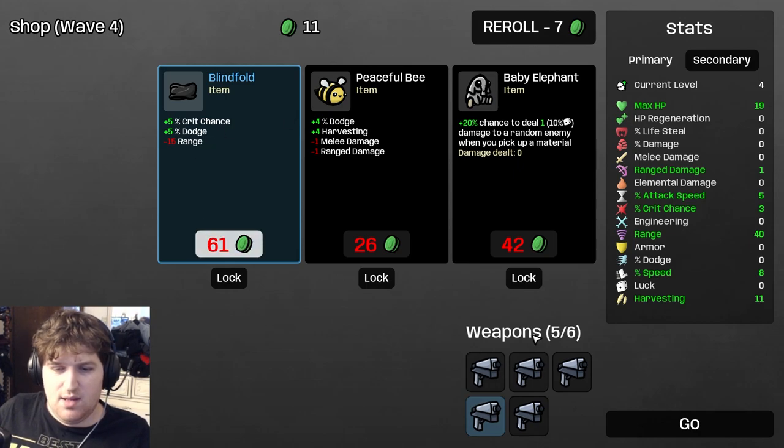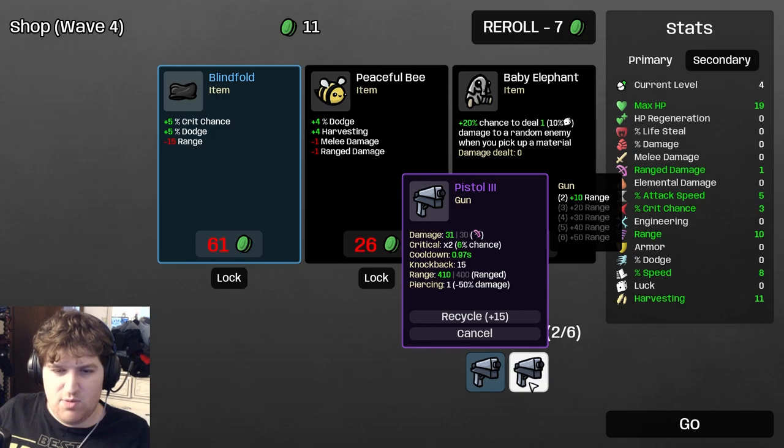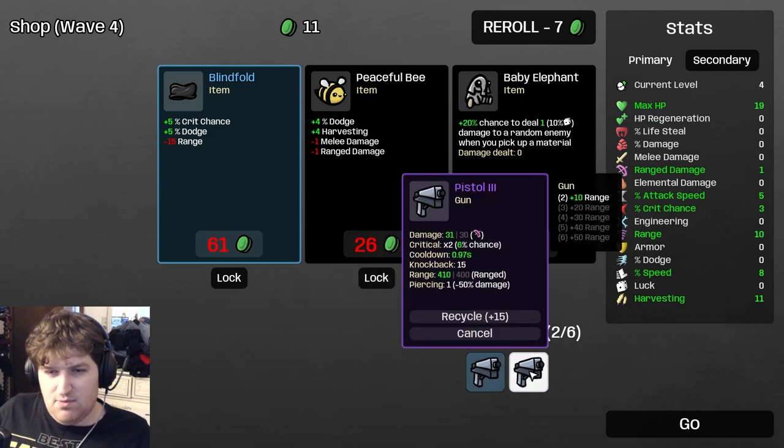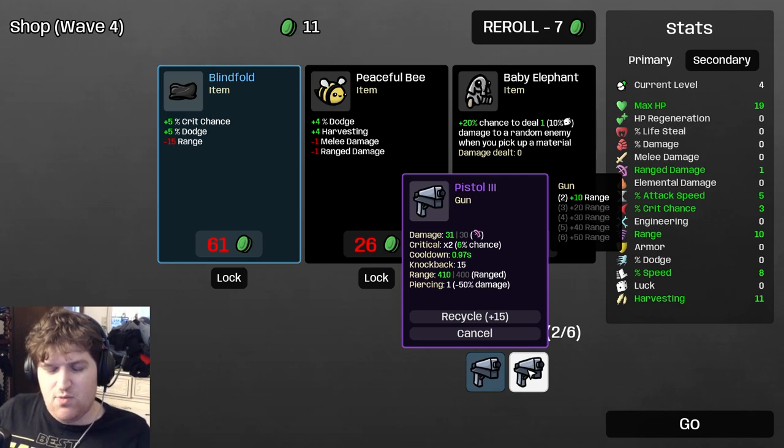That's how to approach every shop past the first two: sacrifice stats you don't need — engineering, extra range, elemental damage, melee damage, and so on. And don't make your purple gun and then only have two guns — that's bad. You'd rather have six guns. If you trade four regular guns to make one purple gun, and each of those guns did about 10 damage at the same speed, now you have one gun doing three times the damage but only shooting every four seconds instead of four guns shooting. That's terrible — don't do that.